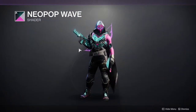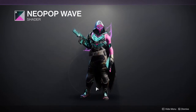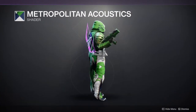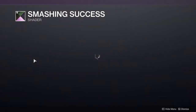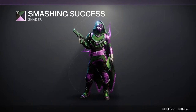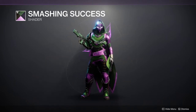For the Neopop Wave, this one's pretty cool if you can find armor sets that make the pink and turquoise pop — because as you can see right here, the boots just have almost nothing at the bottom. The Metropolitan Acoustics I'm not the biggest fan of, unless you're going for a Buzz Lightyear look. And then Smashing Success — the only reason I don't like this shader is because it reminds me of the Joker, which immediately turns me off from it.